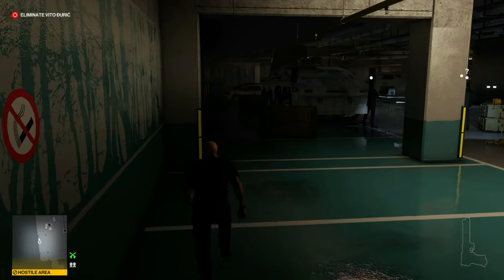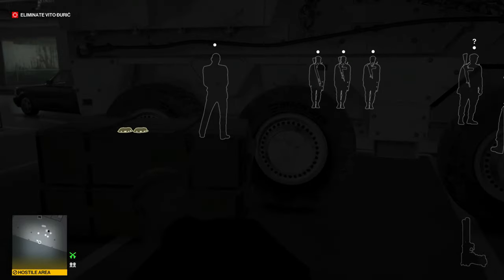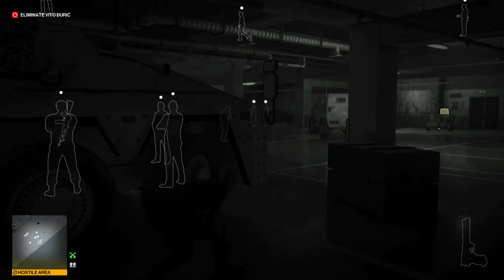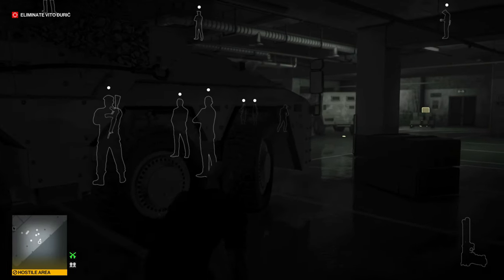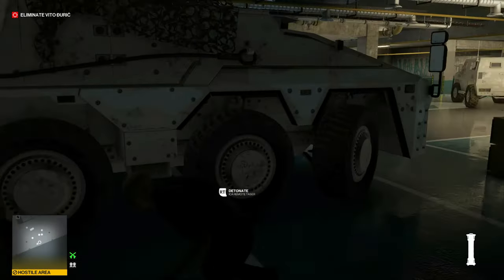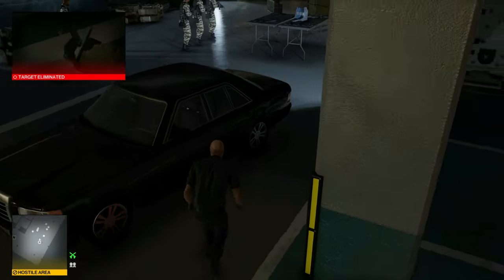Now we'll just have to wait for a little bit for him to walk over there and get close enough. Once he's there, we can pull the trigger on our micro remote taser, blow him up, and hit the exit at the car.